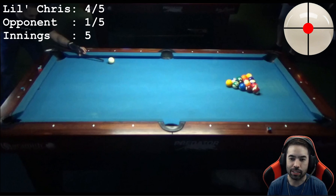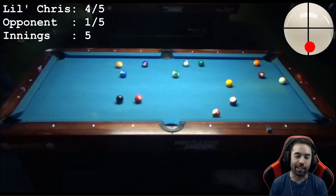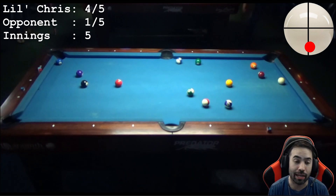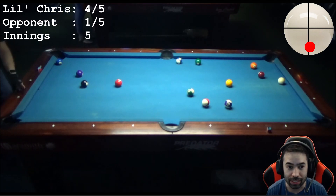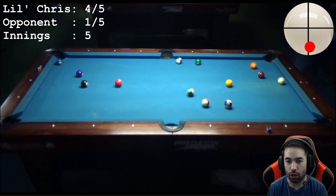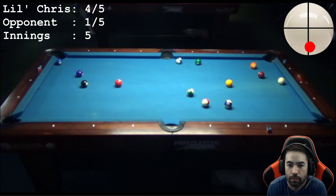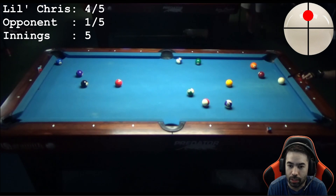I'm on the hill going into the 6th rack. Can I make the 8 ball on the break? Oh, so freaking close! That's actually the pocket I'd expect the 8 ball to go when striking the ball in the 2nd row. From here it looks like I made a stripe — all 7 solids are still on the table, so I'll be stripes on this rack. It looks like I played the 11 ball into the side pocket.